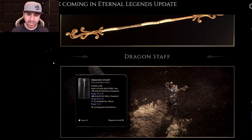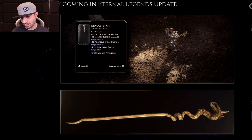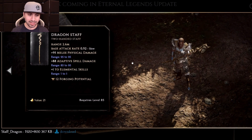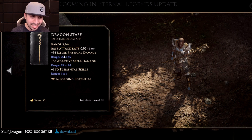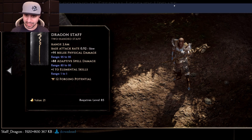Moving on down, we have the Dragon Staff. See it right here? See the little dragon horns on the 2D art? The Dragon Staff unlocks at level 85 — you cannot use a Dragon Staff until level 85. It has 95 locked melee physical damage, adaptive spell from 85 to 95, and plus 1 to elemental skills. They're adding plus 1 to skills on weapons — pretty damn good. The rendering looks great, just like it does in-game.